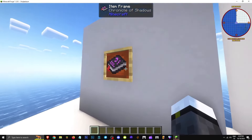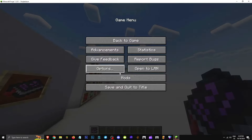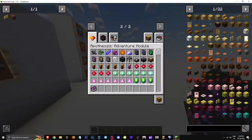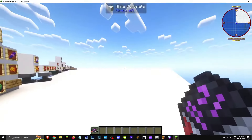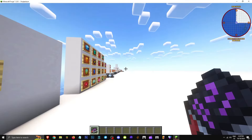How do you get the guidebook — the Chronicle of Shadows? You just right-click and there's the guide. You need Patchouli for the guide. When you create a world with this mod, you'll have the guide. If you don't have it, combine a book with a gold one to craft it. The guide covers how the mod works, dungeons, and spawners — lots of useful info.